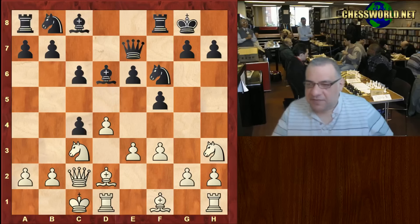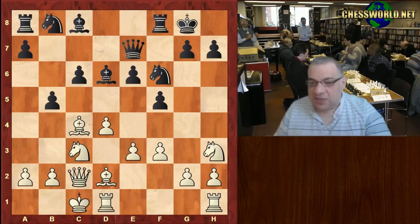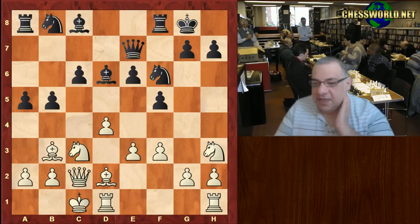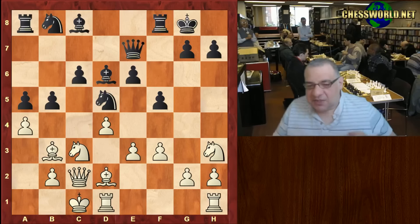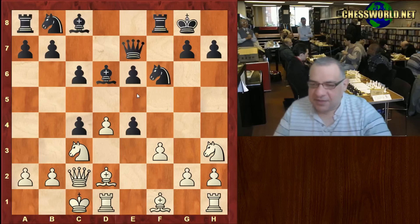d takes c4 is played here, now e4 — this looks quite ambitious, threatening e5. But maybe simply holding the center with Bishop takes c4 might be more prudent; for example, b5, and black looks absolutely fine and equalized. So we have this position with e4 threatening e5, black takes, and now white actually doesn't take with the f-pawn — you might think, why not, to at least threaten e5?